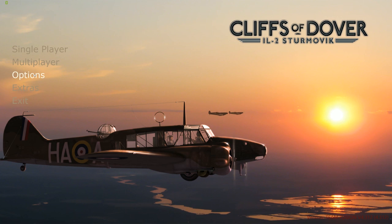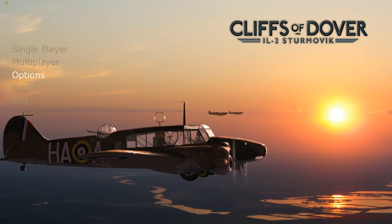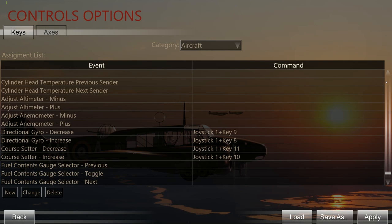As you can see here, I'm making my way through the menu to get to our controls. Now we assign either keyboard keys or joystick keys for the directional gyro decrease/increase and the course setter decrease/increase.